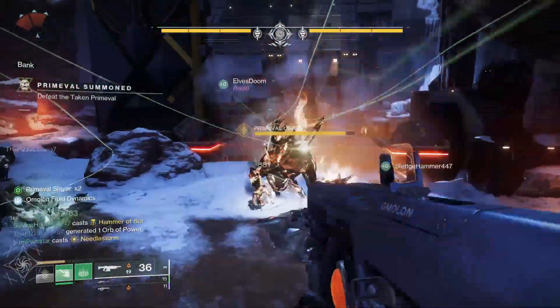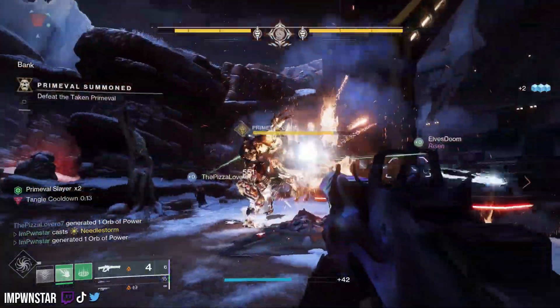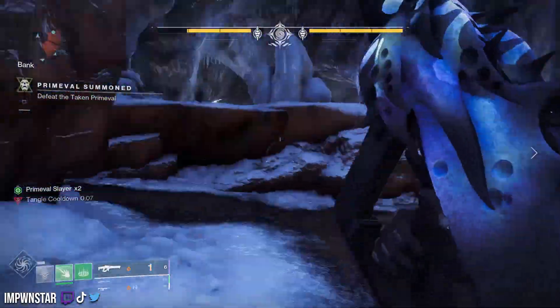Briar's Contempt is a three-burst solar linear fusion rifle that you can get from the Root of Nightmares raid. What's neat about this thing is you can get it up to 14 rounds in a single mag and beyond. We're going to talk about that god roll recommendation in today's video.